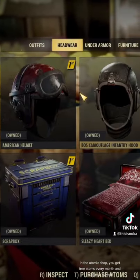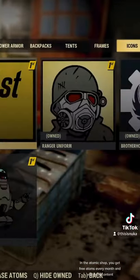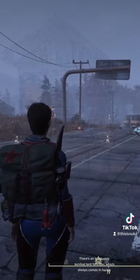In the Atomic Shop, you get free atoms every month and exclusive content. There's also an invaluable survival tent function, which always comes in handy.